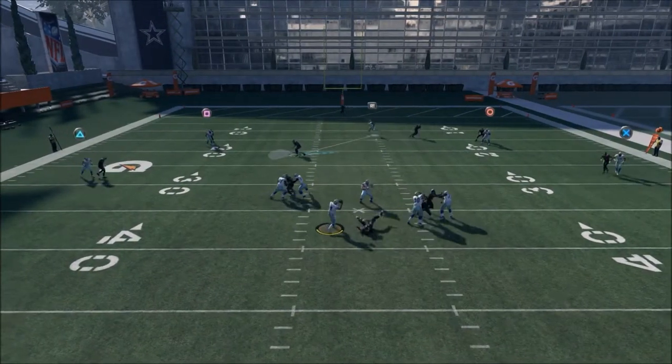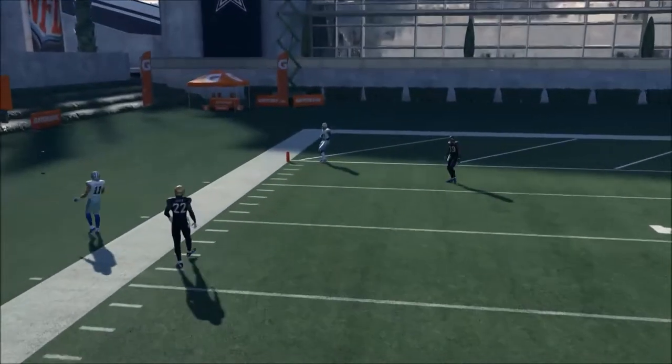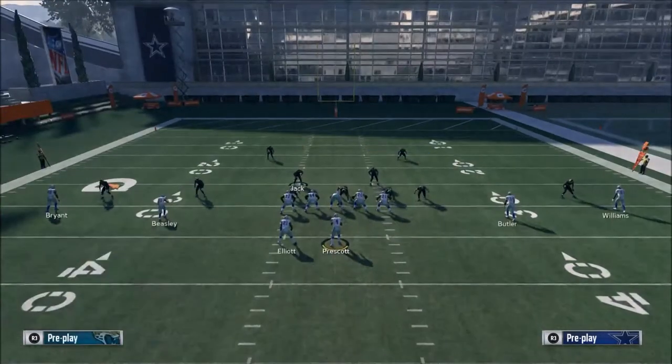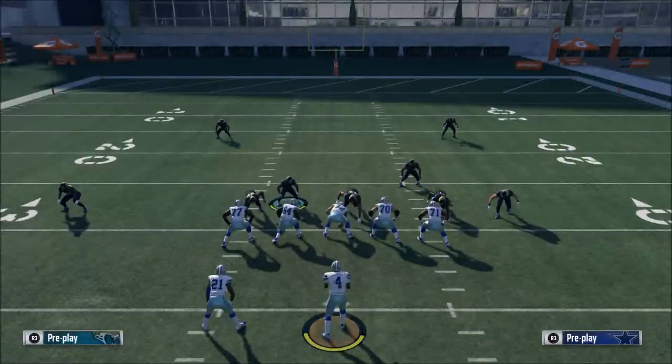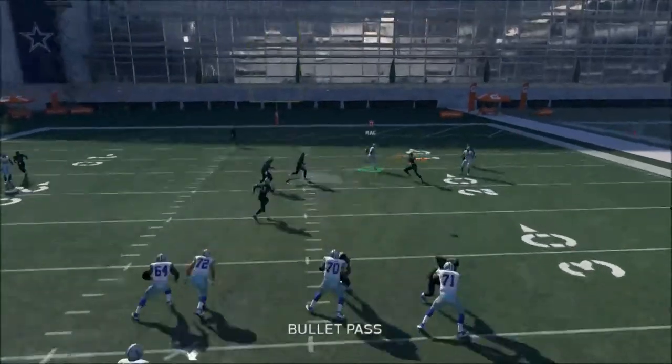A lot of blitzes this year for some reason just don't work as well in practice mode as they do in the game. The key is that you can also zone off a lot of guys — you really only need those right side guys to get the pressure. I've also found in Madden 18 that pressure works better if you only blitz a couple of guys.